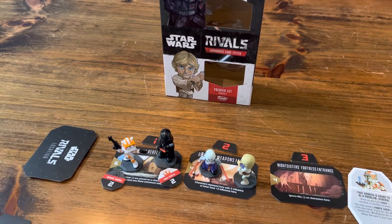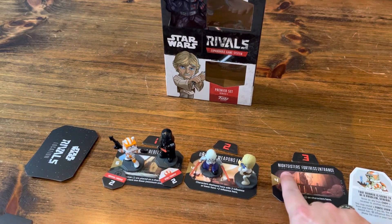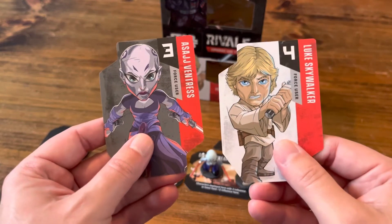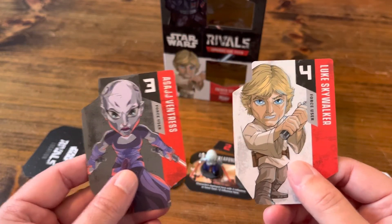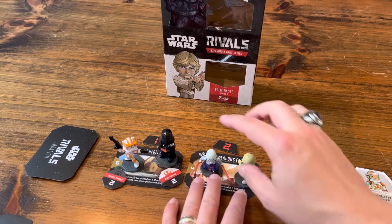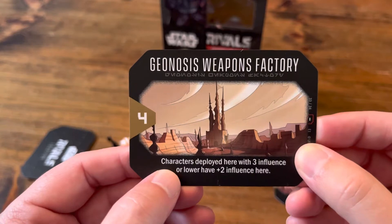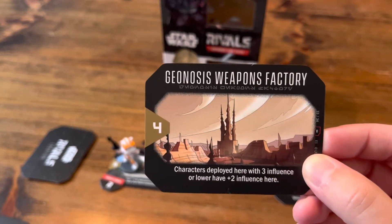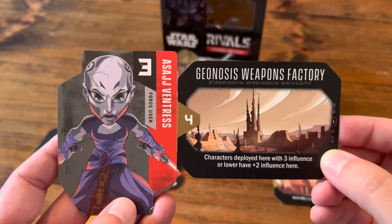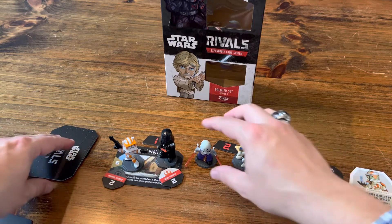We score the locations. At one location nobody's there so no one gets it. Looking at the other: Asajj is three influence, Luke is four influence — but wait, there's more. Looking at the special ability on the Geonosis Weapons Factory: 'Characters deployed here with three influence or lower have plus two influence here.' So Asajj sneaks away the win with five influence versus Luke's four. Empire wins this one and gets the four victory points on it. After scoring, everyone goes back and you put another location down in that spot.